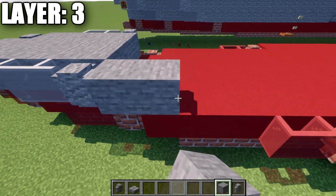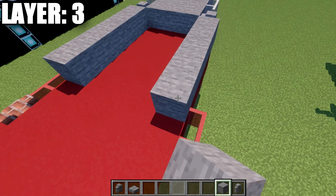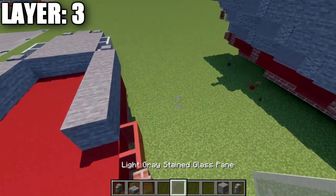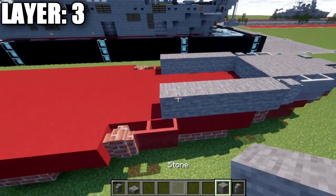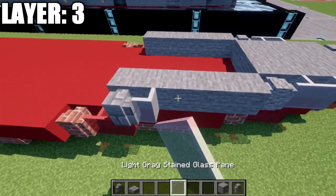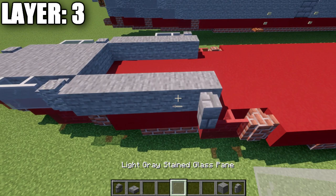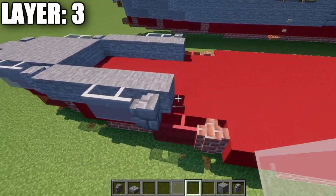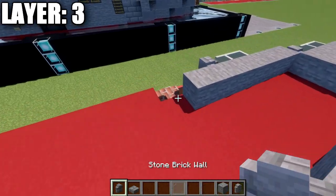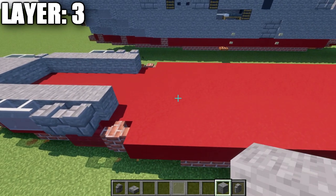Going back from the wall, place five stone blocks on each side. Then grab stone brick walls, place two walls, followed by two light gray stained glass panes going forward — same on both sides. After that, place another stone block going back and stone brick walls on both sides. Now we get into the differences between sides, starting with the right side: go back from the stone brick wall a total of six stone full blocks.